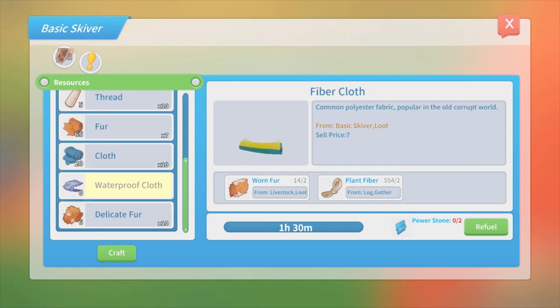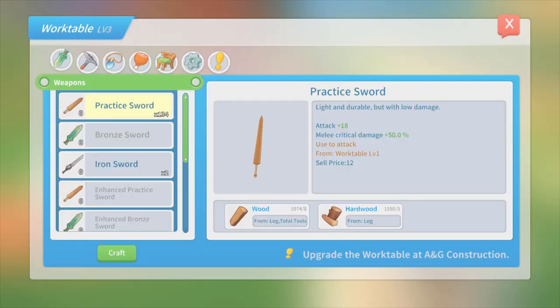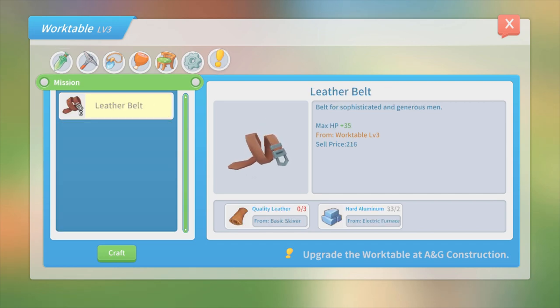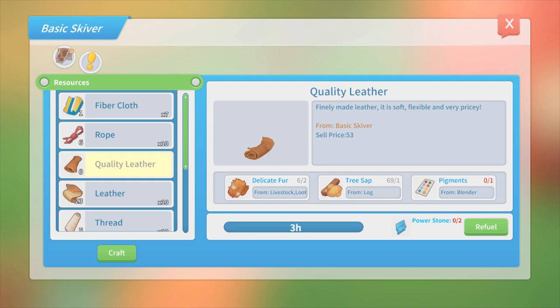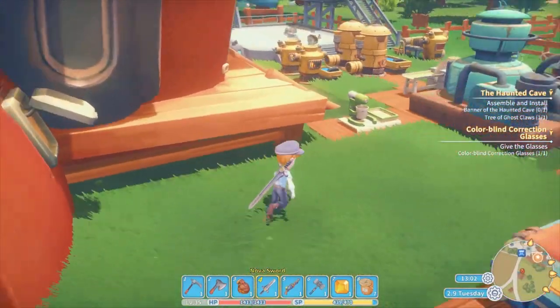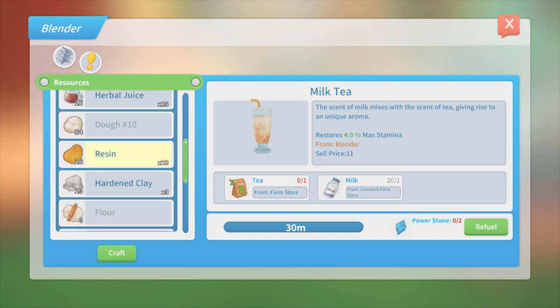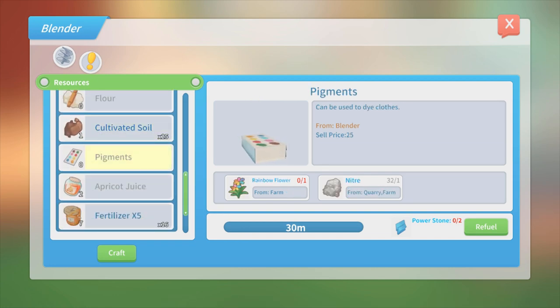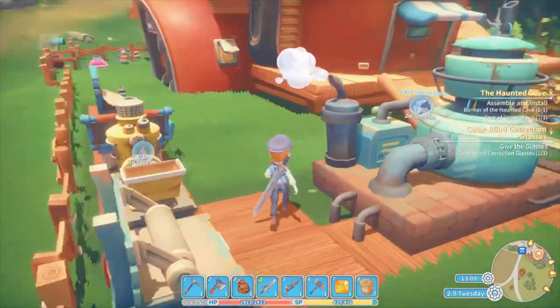For belts I'm gonna need some rope. Where's the leather belts? Pigments, yeah. Oh no, I need quality leather. Quality leather is made from pigments. Can't make anything - that's why. Pigments made from here... oh, milk tea. Restores 4% of max stamina - that's pretty good. We are growing the rainbow flowers.